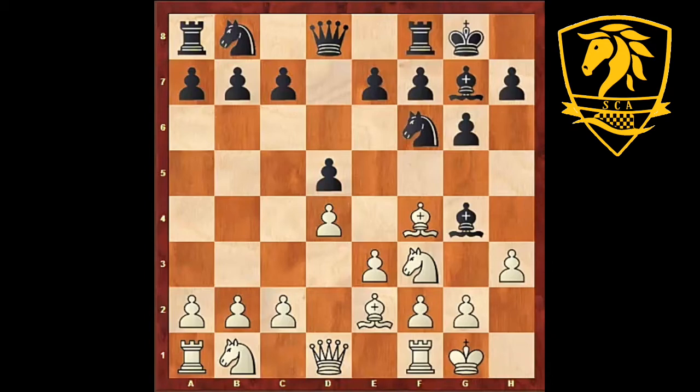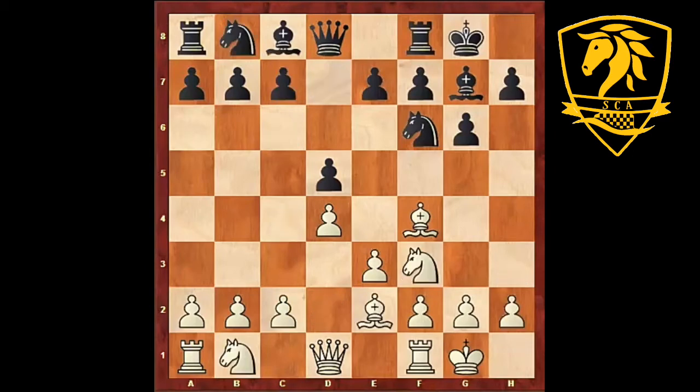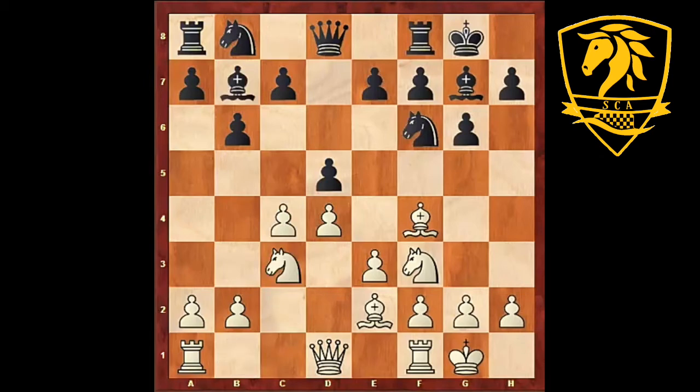After h3 and bishop captures on f3, it gives black nothing, because white will come with c4 to push black. This is a better position for white - he has the bishop pair and space. If black plays b6, then rather than a passive c3 and knight b to d2, we go for the initiative - that's the point of playing chess. After bishop b7 and knight c3, we are a bit better.